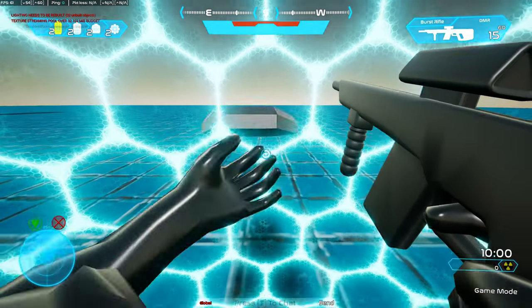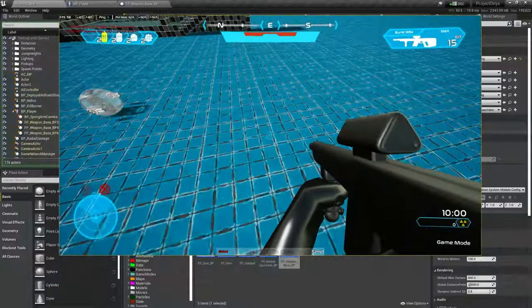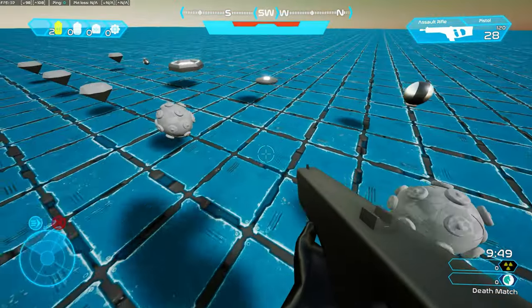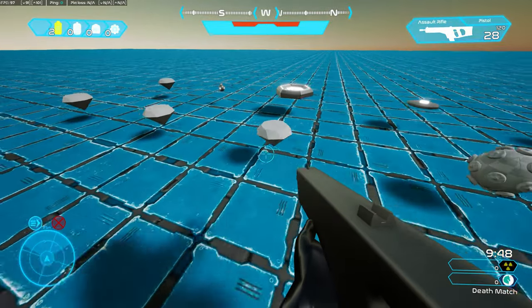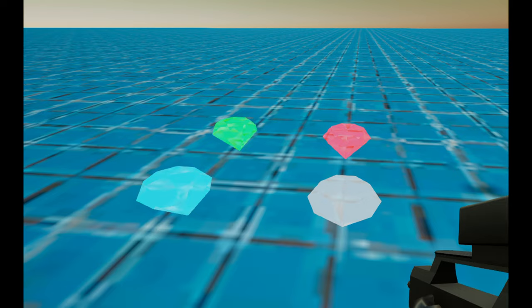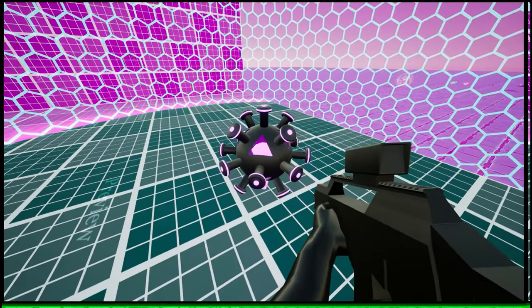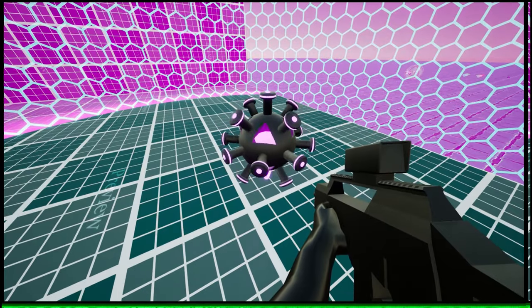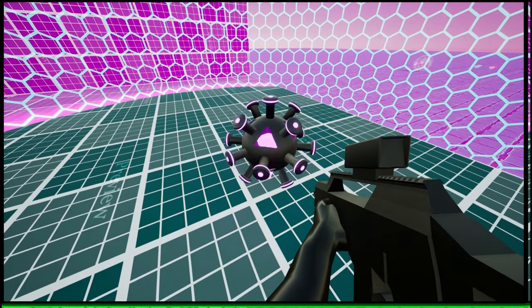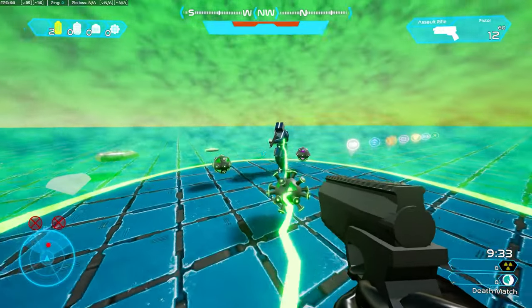I also fixed a bug where you could use equipment while using an ability, which made for a pretty interesting bug. I also finally got around to updating the equipment visuals. Before, they were gray and it was hard to tell what was what. Now all the boosts have materials, and the Healy Beam and Deployable Shield have their colors too. Because of this, I also updated the Healy Beam and Deployable Shield emitters. They now play some slight idle animations, and the Healy Beam now has healing beams that go to every player it is currently healing.